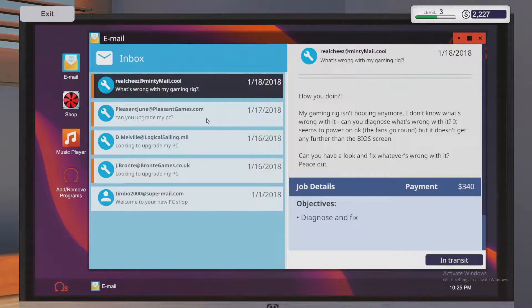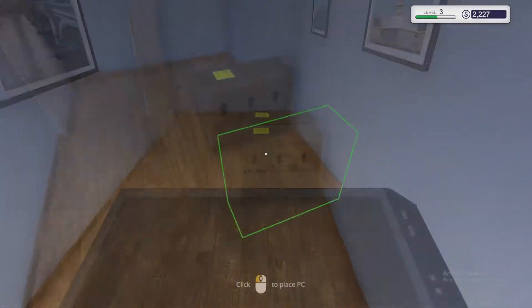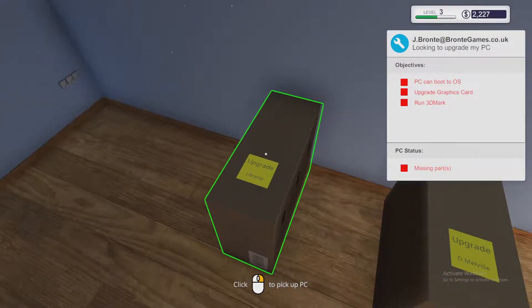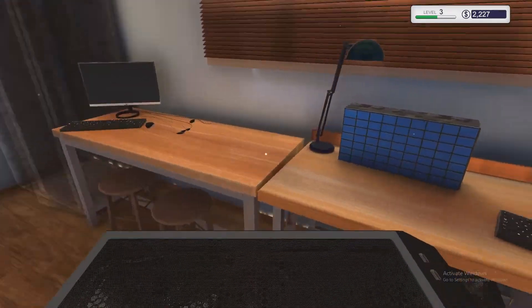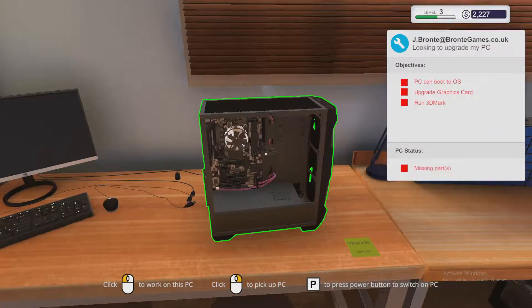Oh look at that! You might not want to do that — are you just selling video cards for a living? Anyway, we could upgrade the four gigs of RAM and run 3DMark. Did we get the video card? I think we got the video card. We can do one more, I think — how are we doing on time? I think we're doing pretty good; we can probably finish this one up and call it a day.